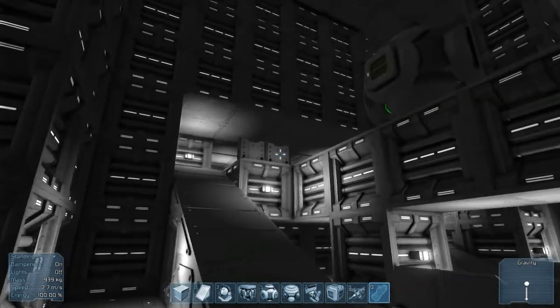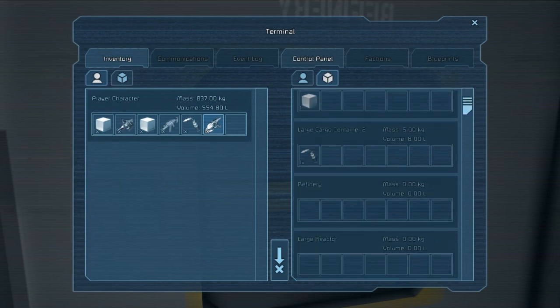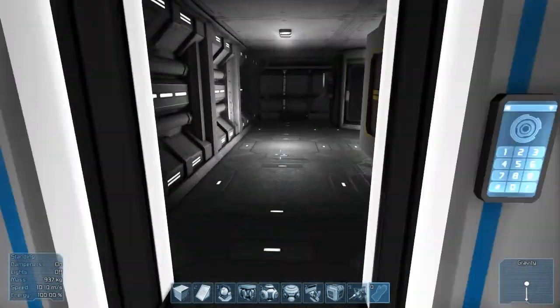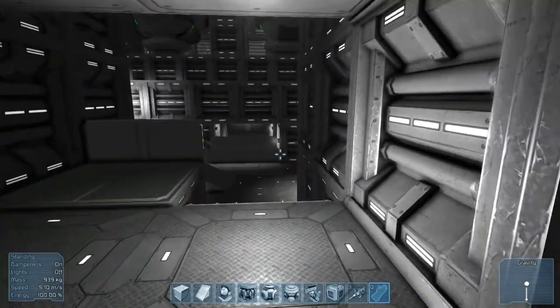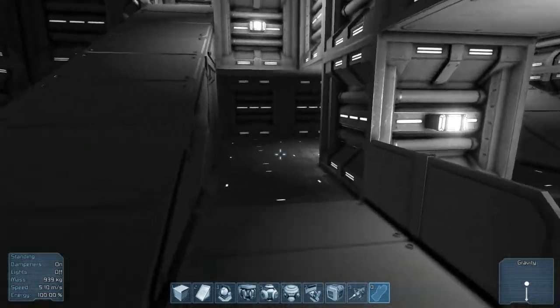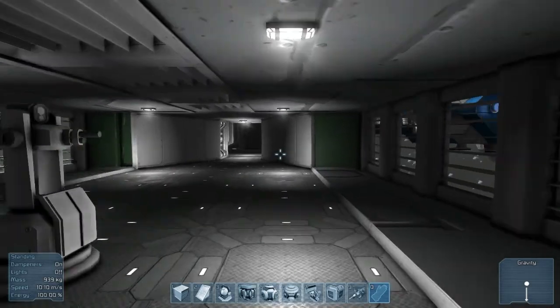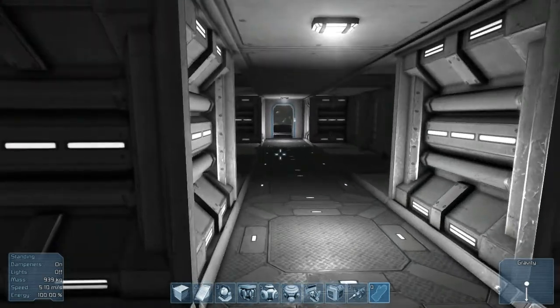Whenever this game is finished, you'll be able to take your ore, take it into the refinery, and then it'll probably turn it into an iron ingot, because that's just iron ore. I've seen everything from ammunition to ice and all sorts of different things that you can have inside the boxes that they'll eventually be putting into the game, which is pretty awesome. Technically they're already in the game, it's just they haven't been implemented — you can't refine them and so on.